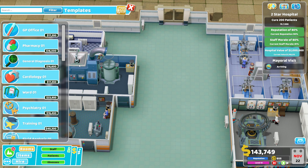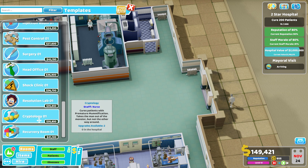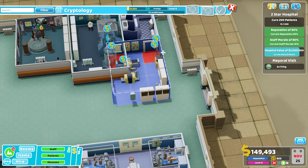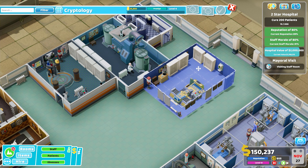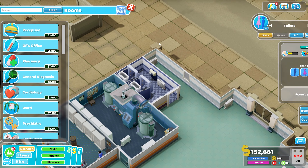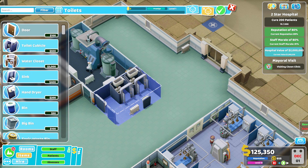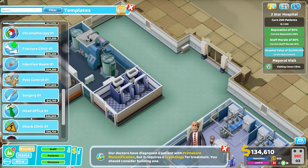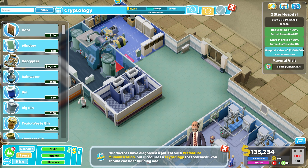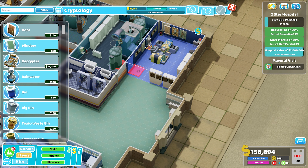We're going to remove that toilet and because the cryptology has a fairly sizable footprint it will fit in the little gap there. We can bring the toilet up level with our recovery room and then cryptology will fit in that space. Cryptology needs a nurse — I have one trained in treatment who's currently working in the clown clinic, so we can move her across and have her work in both rooms.